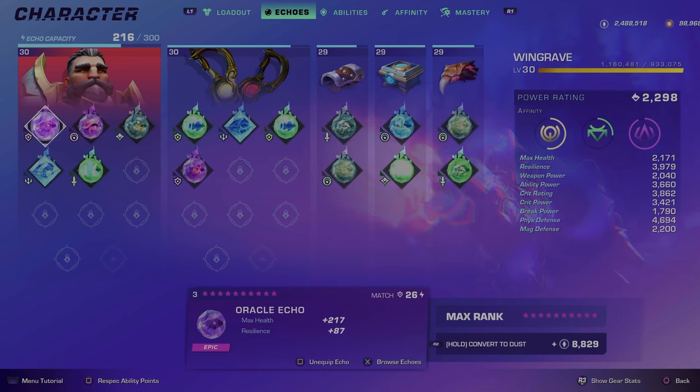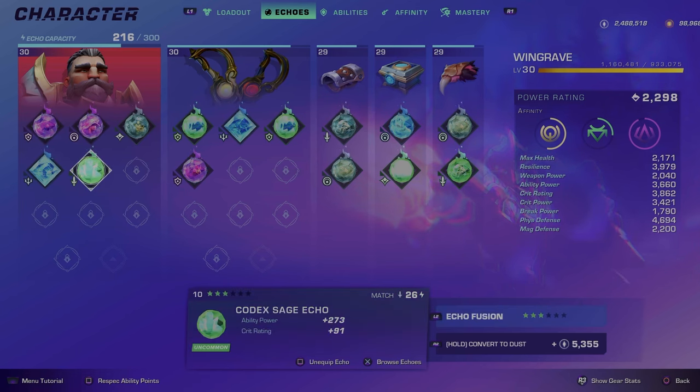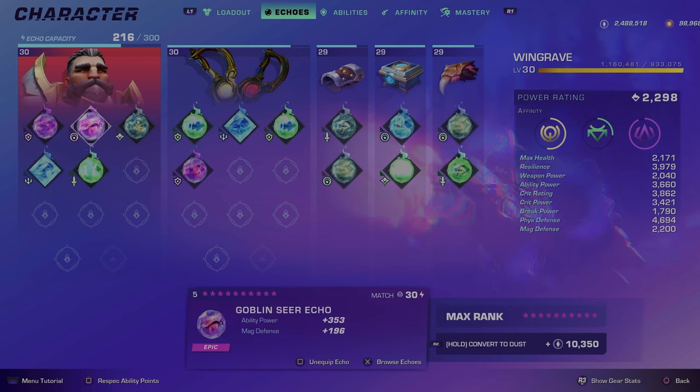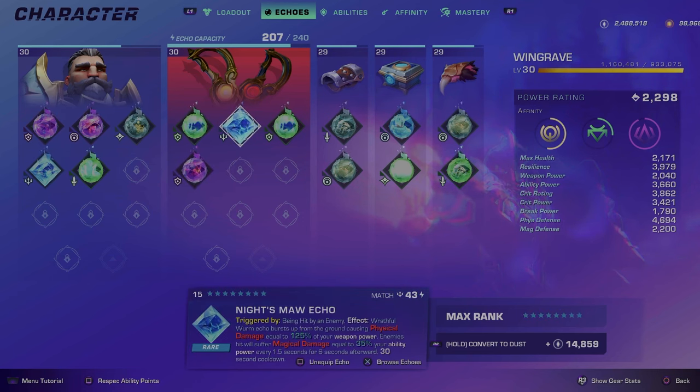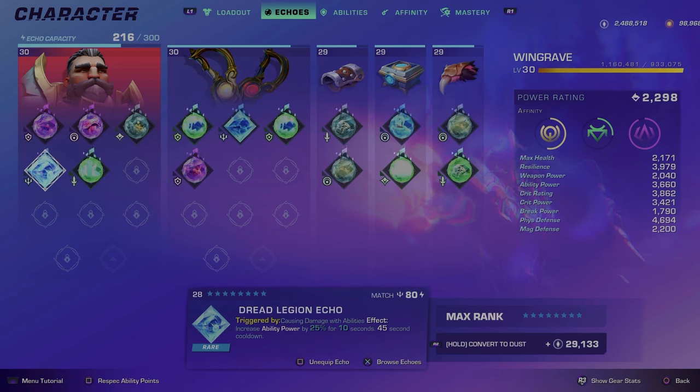This build will give you a lot of resilience and a lot of your ability power back, especially whenever you use your Harvest Moon — that constant attack will give you your ability power back. This is by no means an echoes build guide, but what you'll want is to spec into high resilience, high crit rating, as well as high ability power. As far as the rush echoes, what you'll want to use is the Nightmaw Echo, obtained from the Nightmaw in the Highlands by using worm bait in the south portion of the map. You'll also want the Dread Legion's Echo, which will give you 25 ability power for 10 seconds.